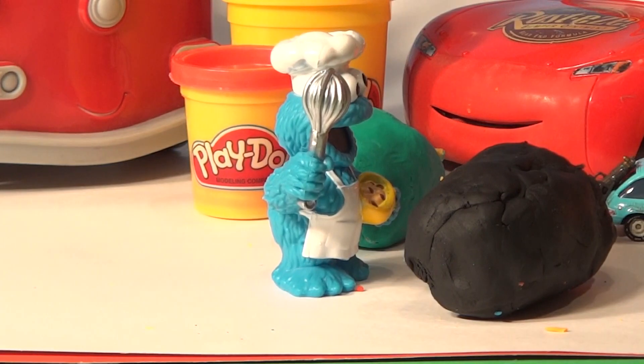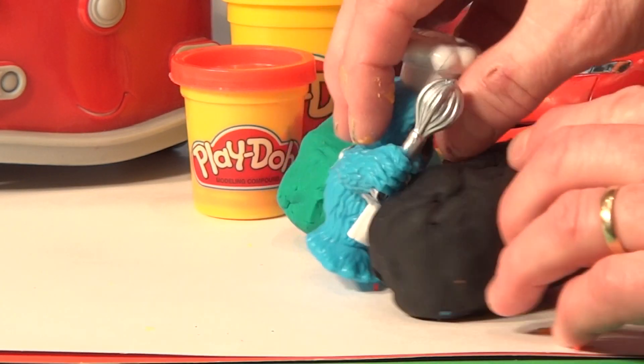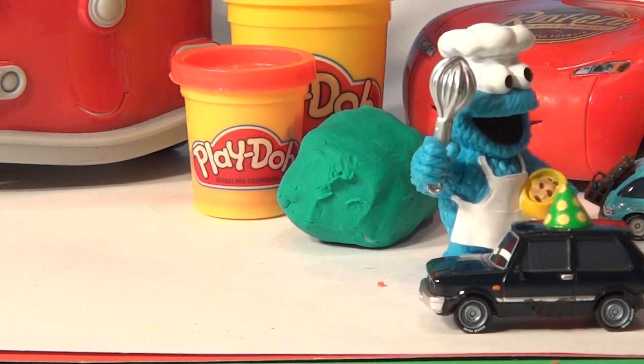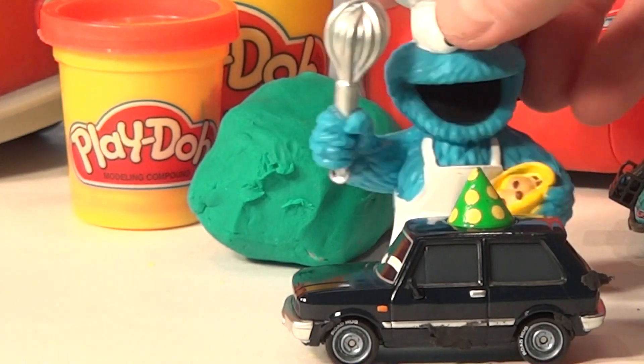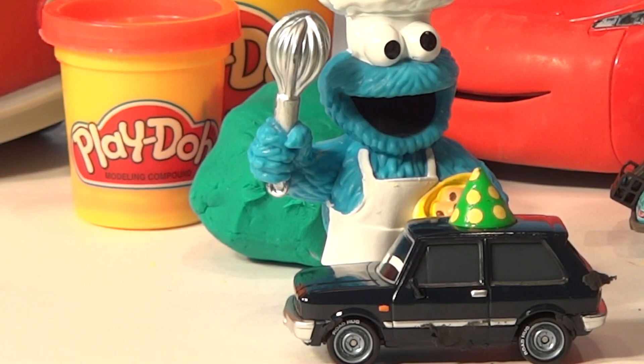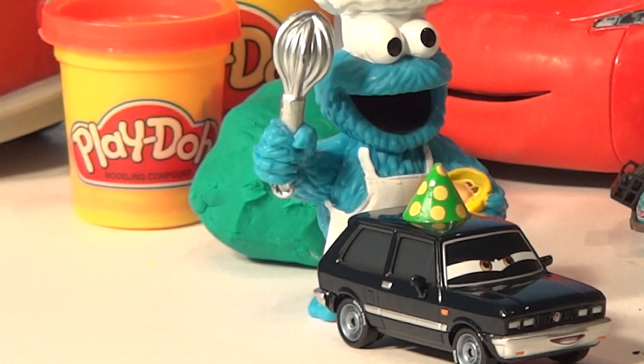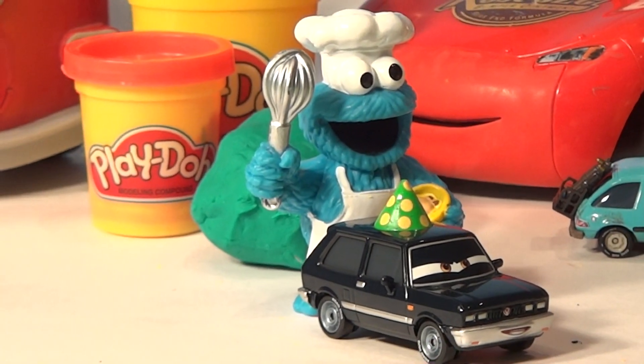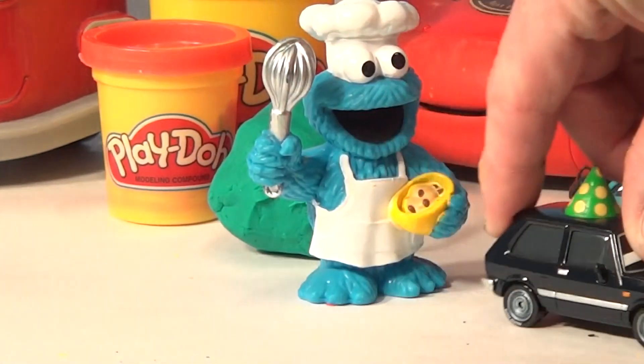Now you have the black one here. What do you suppose that could be? Open it up there, Cookie Monster. Come on — what the heck is that? That is Hugo with a party hat on! I think they're all partying at the prospect of taking down Lightning McQueen and all the other guys. Hugo, you are definitely a lemon. Go park over here.